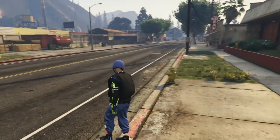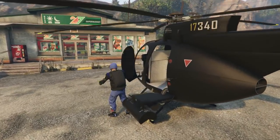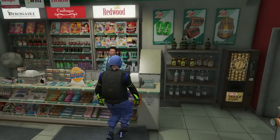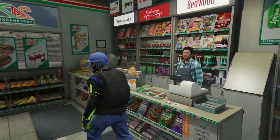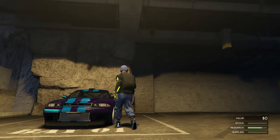Once you pass out you'll spawn at one of the hospitals again. This time I spawned at Palito Bay. Call your buzzard — no personal vehicles. If you spawn at Palito Bay there's a store close by — go east down the highway and you'll find it. Fill up on beers and get back in your buzzard. Now head over to the bunker. Rinse and repeat is a lot quicker than the method I posted yesterday.